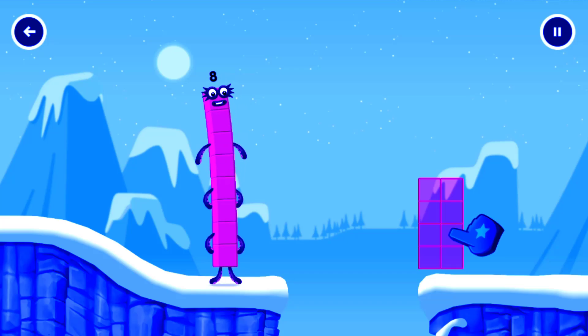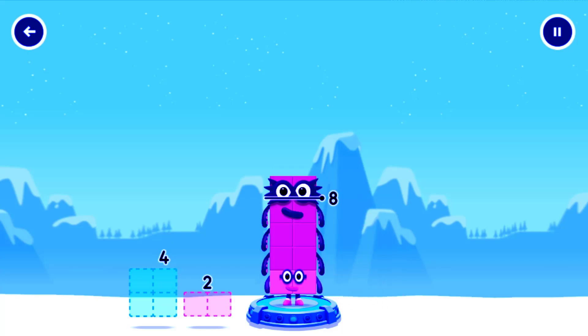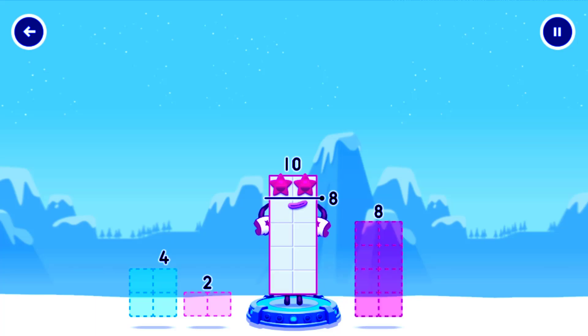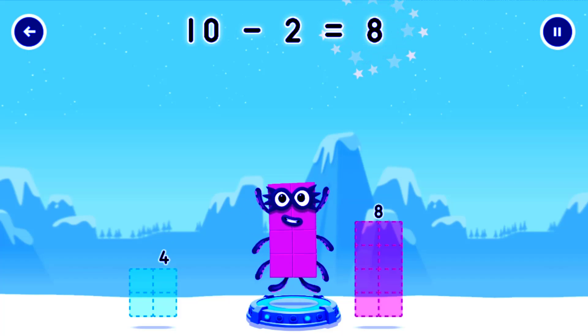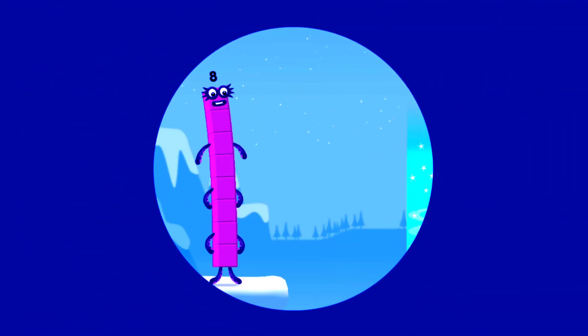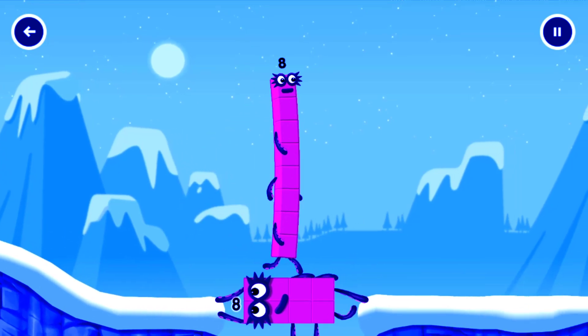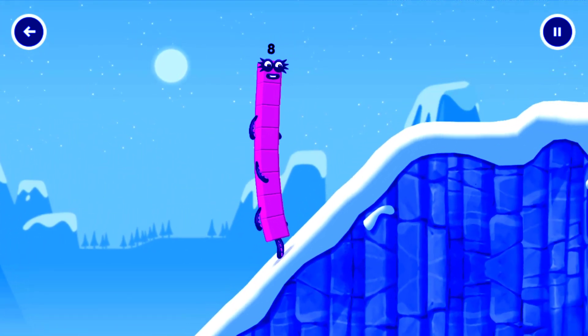Tap to solve the puzzle to help get across the gap. Take number blocks away from 10 to leave 8. That's not quite right, try again. 2. You cracked it! 10 minus 2 equals 8. Octoblock! Yes! This is great!